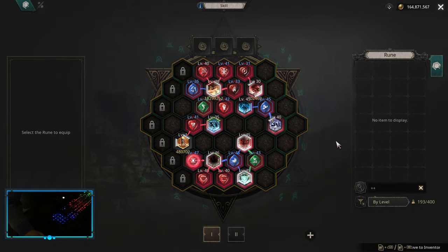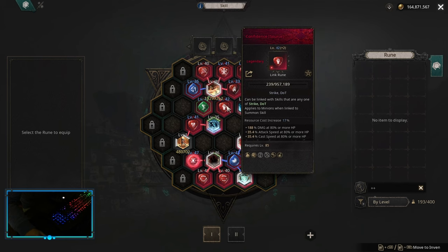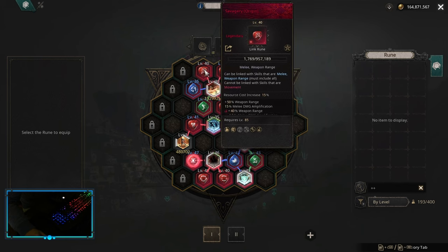For the early skill board on our Maximized build, you want something like this. We start with Explosive Slash, Warrior Shadow, additional fire damage, confidence, quick attack, persistence, and savagery.